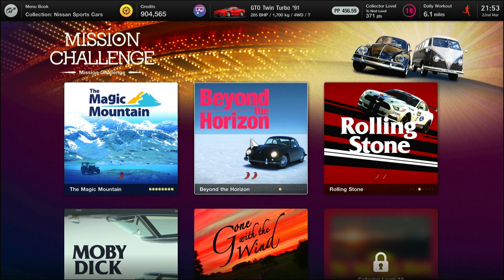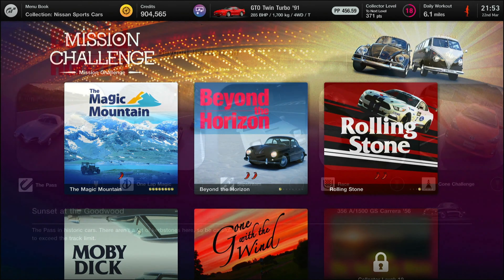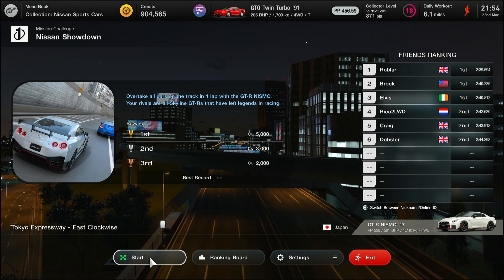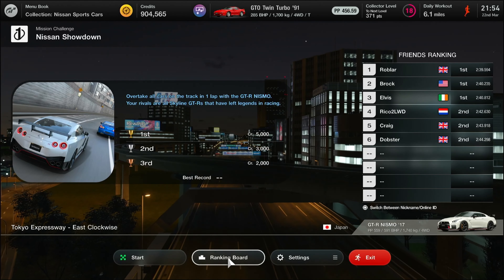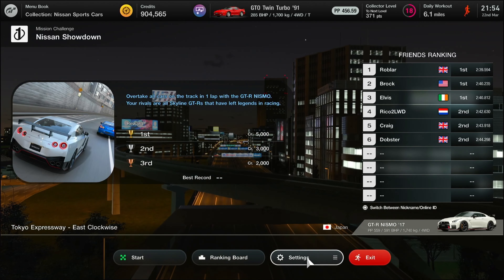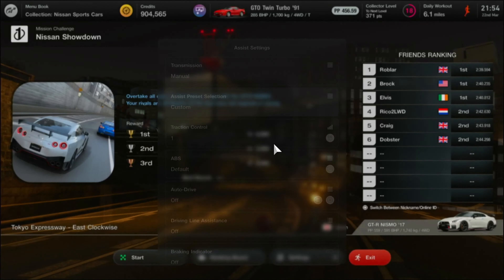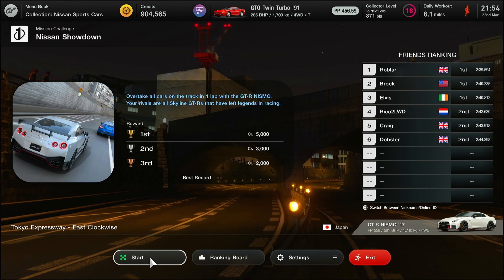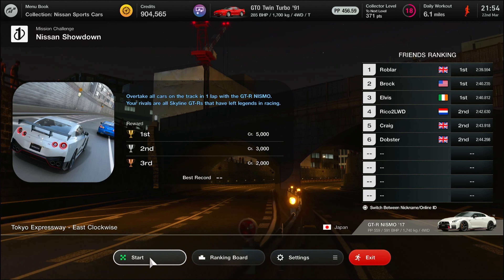Here we are at Beyond the Horizon, mission number two — the one lap challenge, the Nissan Showdown. We're in the GTR Nismo '17. It's Tokyo Expressway and I've never tried this one before. As usual, you can see the start time and my mileage in the top right-hand corner. Assist settings: traction control one, ABS default, everything else off — that is my default.